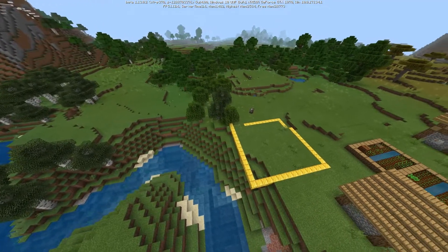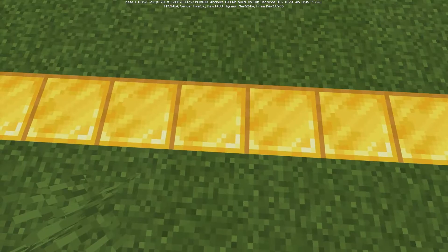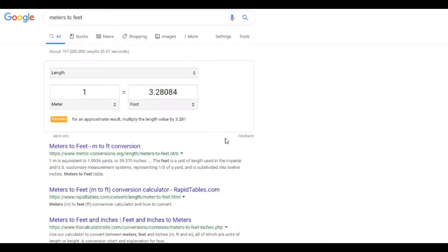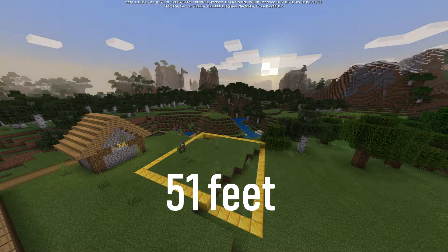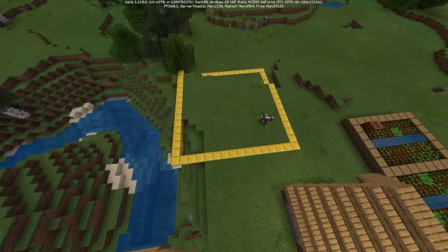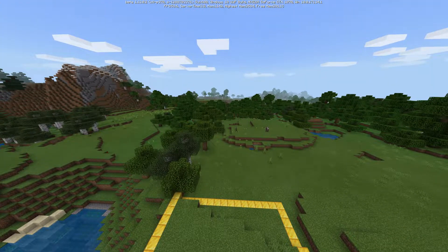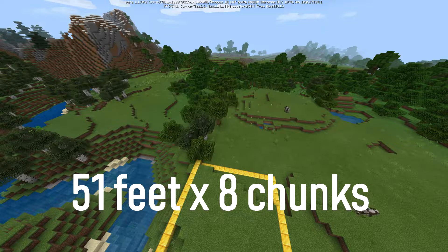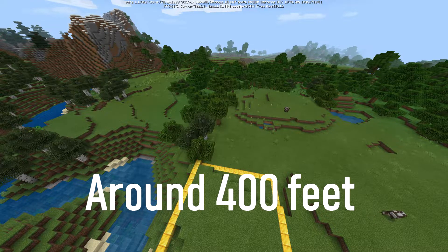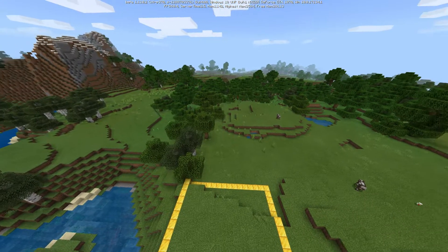The next thing is: how do we convert these chunks into real-world distances? Well, Notch himself stated that one block is about a meter. One meter is about 3.2 feet. So 3.2 times 16 gives us about 51 feet — meaning each chunk is about 51 by 51 feet. We then do 51 times 8, since you can only see 8 chunks in a straight line. That gives us about 400 feet. So on the typical 16-chunk far render distance, you can see about 400 feet in the distance.